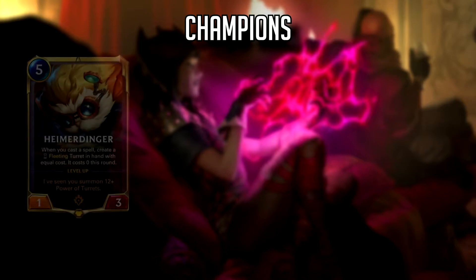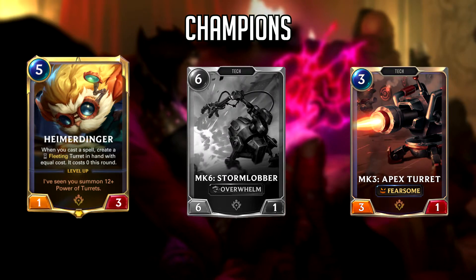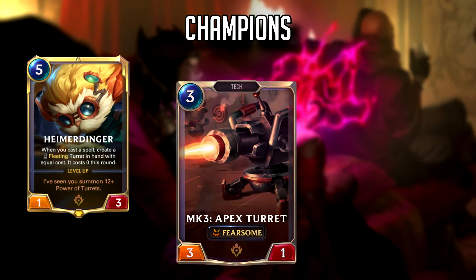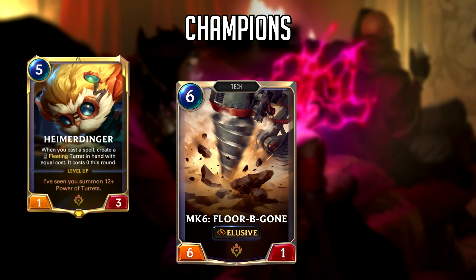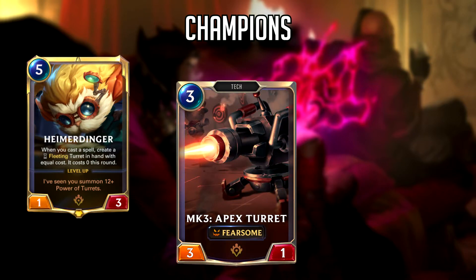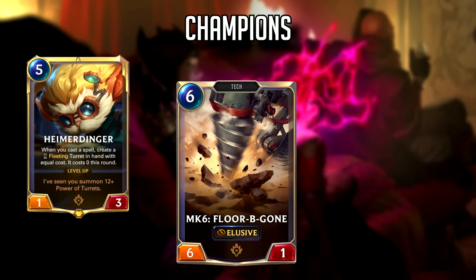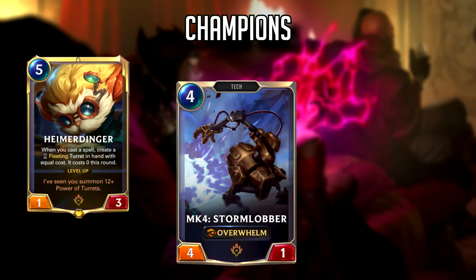Let's talk about the card changes, starting with the champions. First up we have Heimerdinger. The 4-mana Fearsome Turret now costs 3, the 6-mana Overwhelm Turret now costs 4, and the 3-mana Elusive Turret now costs 6. I do think these changes make Heimerdinger more fair overall, but on the Masters ladder, Vi Heimerdinger has already been on the downswing and hasn't been putting up strong win rates. This change is a nerf for sure, but I don't think any Ionia-based Heimerdinger deck will survive it.